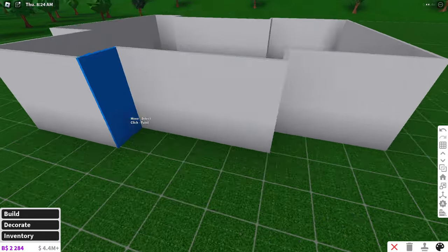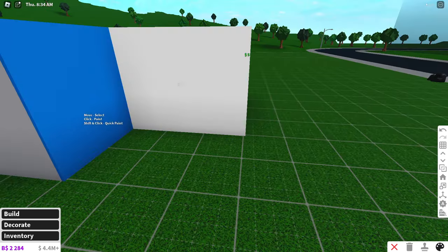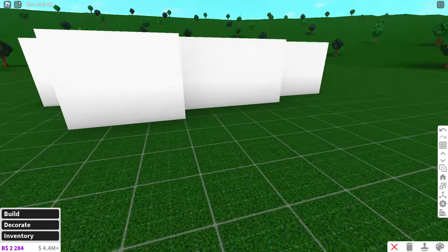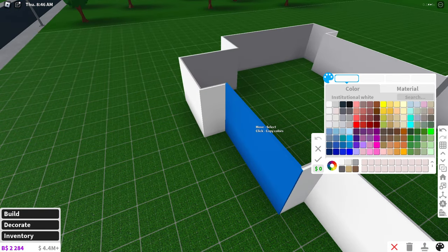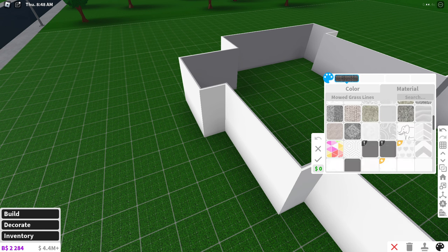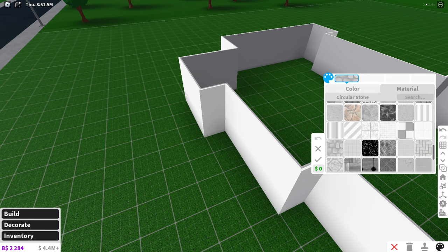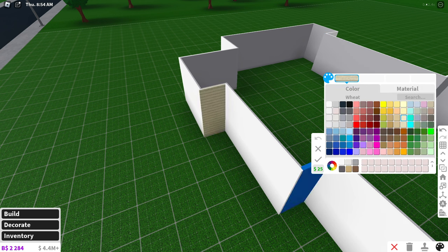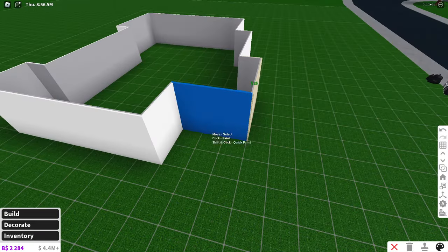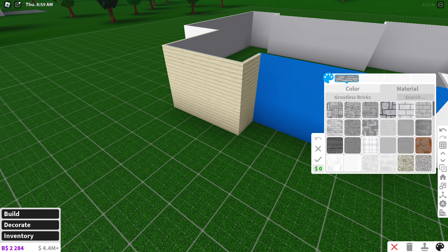Now paint it. What I see a lot of people do is color their house all white or just one color. But here's what you should be doing: take a part of the house, hit paint, and play around with the textures. There's a ton of textures in Blocksburg and you can choose any from your liking. You want to use as many textures as you can to differentiate the house, otherwise it's going to look bland.